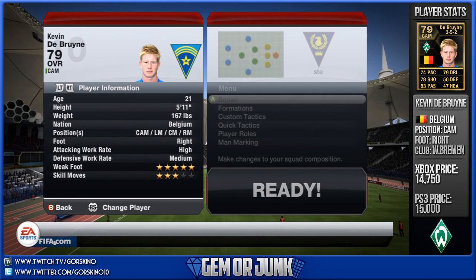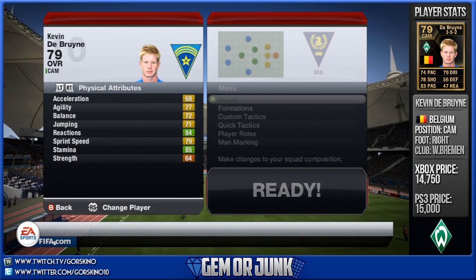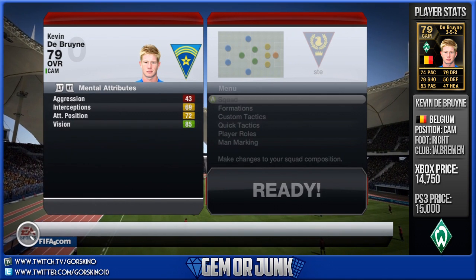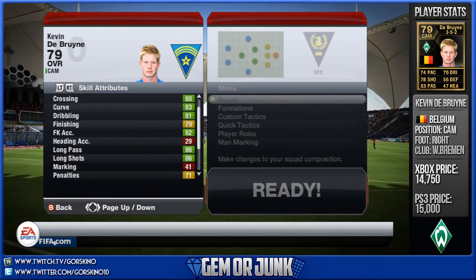His work rate is high/medium, 5-star weak foot, 3-star skills, and he is right footed. Some of his physical stats aren't that great — 64 strength, 68 acceleration. His balance and jumping have gone up but the acceleration does hurt this player quite a bit.